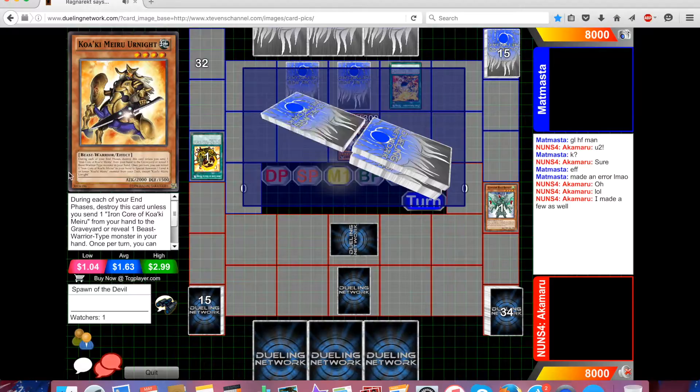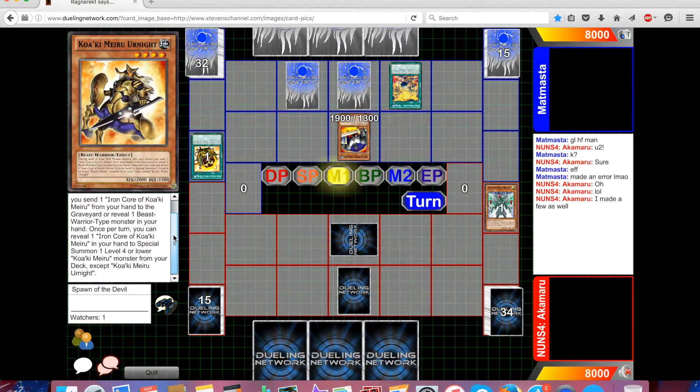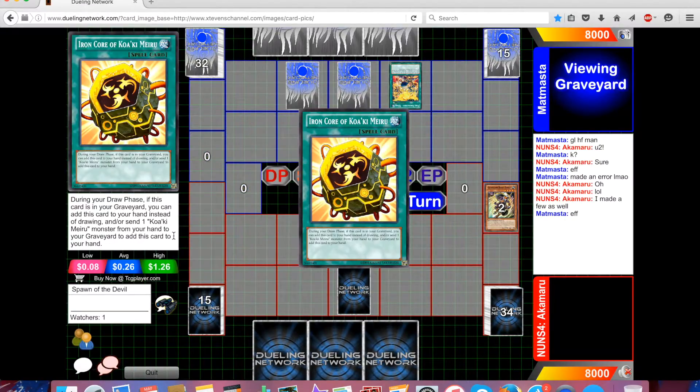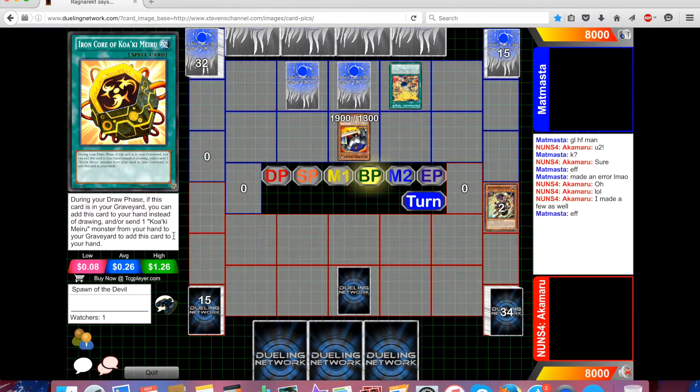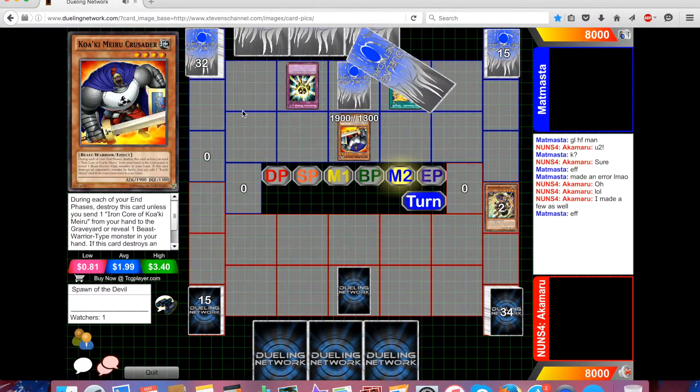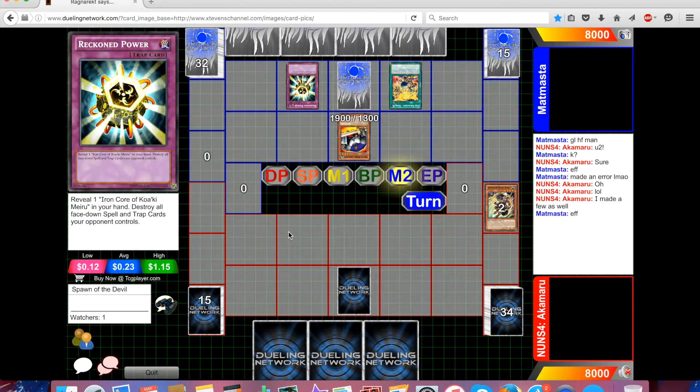So Urknight — let's check out this guy. He has the standard Kokubokan effect and can reveal Iron Kokubokan to special summon. That's not bad, it's pretty good. He adds that back with his Kokubokan Crusader and activates Reckless Power. He gets rid of a Proving Ground — the bluff was real.